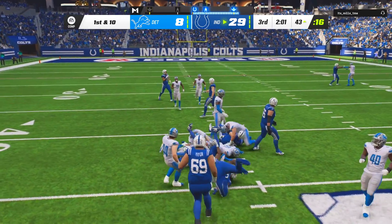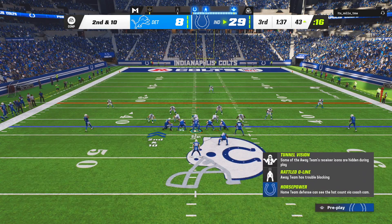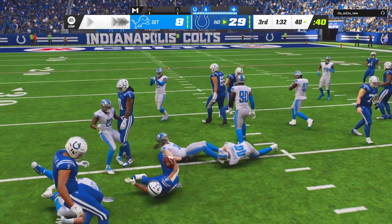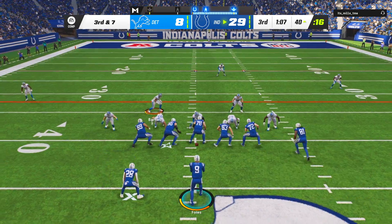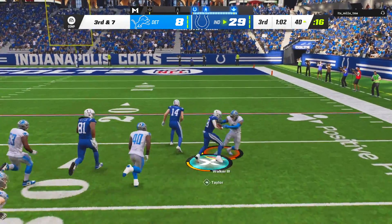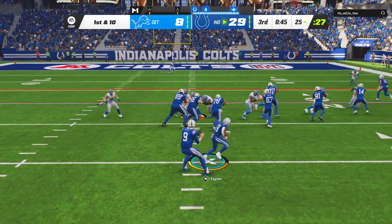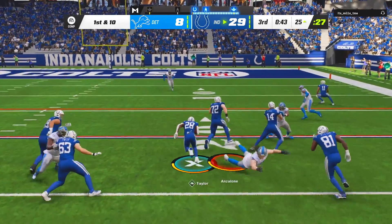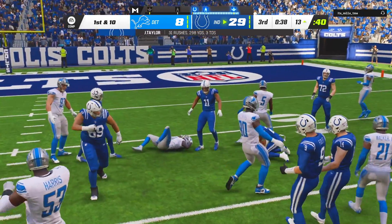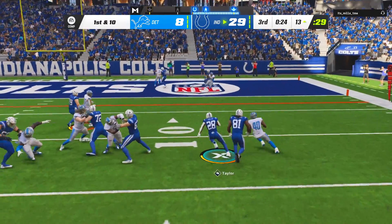Taylor cuts it inside — is that a tackle for loss? It was — it might have been a loss of two inches, but it's enough to deactivate Freight Train on Jonathan Taylor. So I wouldn't say our fun is over, but Jonathan Taylor breaking like 20 tackles — that dream's now a pipeline, we just got to make it happen ourselves on third down. We will — that's a first! And we are getting close to 300 yards rushing. JT throws Walker to the ground and the extra hustle gets him the first down and helps him break Adrian Peterson's single-game rushing record.